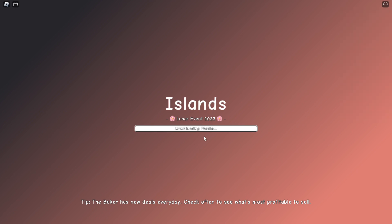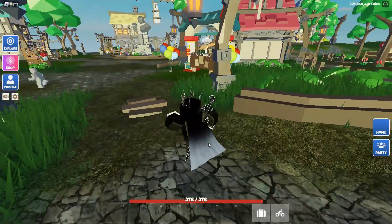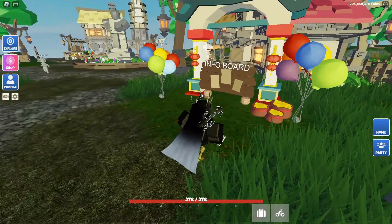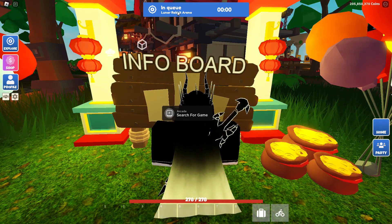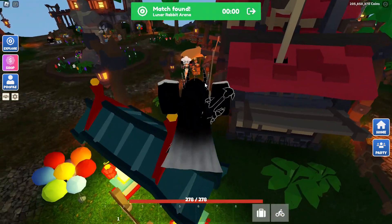We're just loading up into the hub now. Once loaded, you should see an info board right next to the entrance. Go over to it and press F to search for a game — it should say 'In Queue: Lunar Rabbit Arena.'